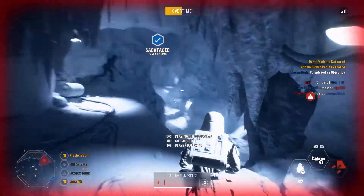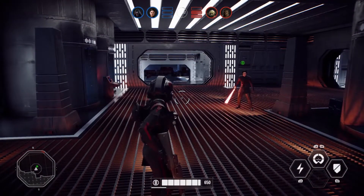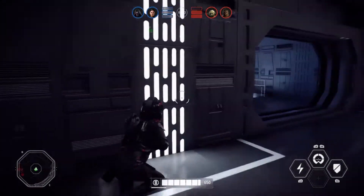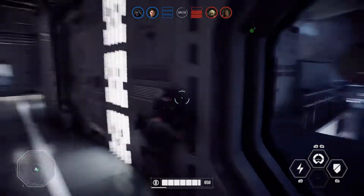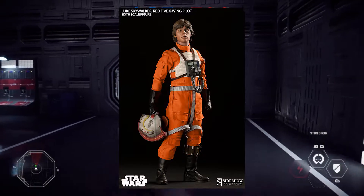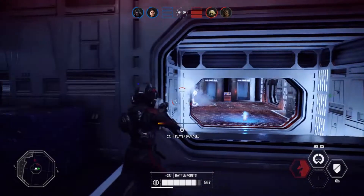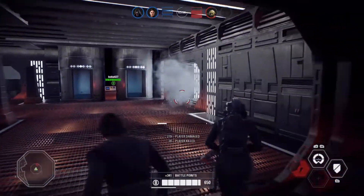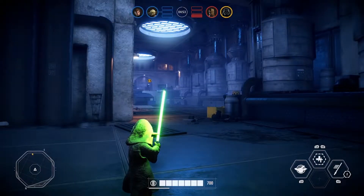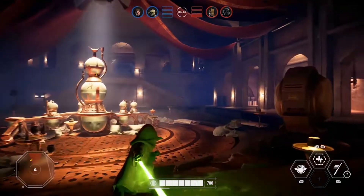Also coming to the game is an appearance challenge. During September, community challenges will be released that grant the ability to unlock highly requested appearances. They don't reveal the full list yet, but as a sneak peek they say fans of Luke Skywalker and A New Hope will enjoy this — hinting at either farm boy Luke in his beige Tatooine outfit or the pilot skin that was teased a couple months ago. Either way I'm happy, and I know this will make a lot of players more excited, especially those who prefer Heroes vs. Villains with original trilogy content.